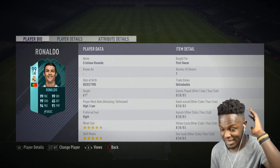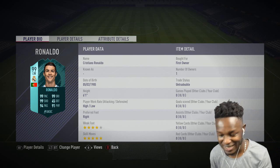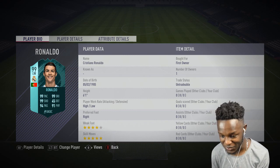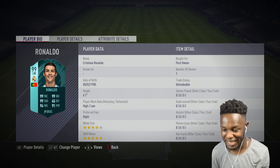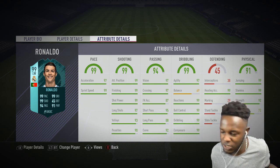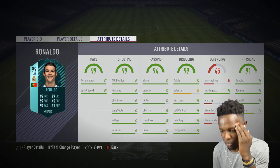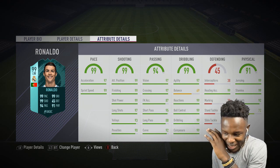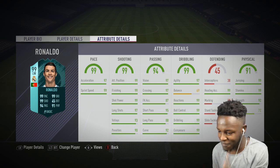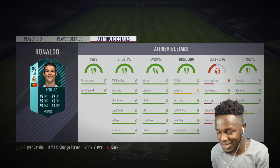Boom — as you guys can see his stats are boosted like crazy. He now has 99 pace, 99 dribbling, 99 shooting, 94 passing, and 91 physical. Talk about the complete player — high/low work rates which are perfect, six-foot-one as per usual. And looking at his in-game stats, it's pretty much 99 in almost everything apart from balance and defending. Fairly insane looking stats.